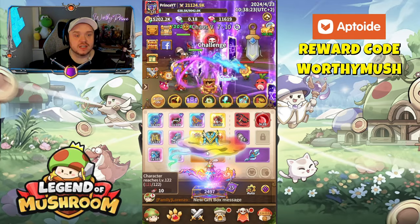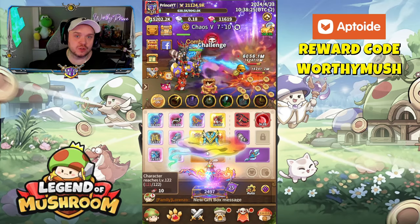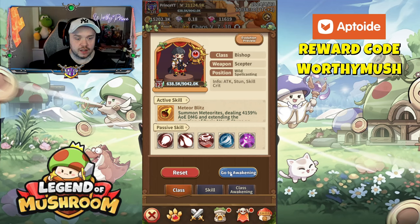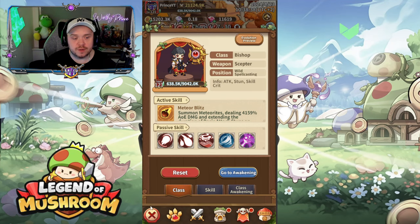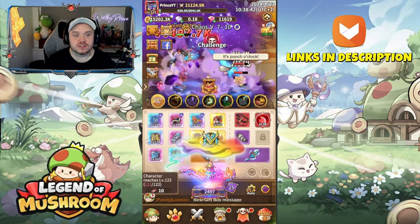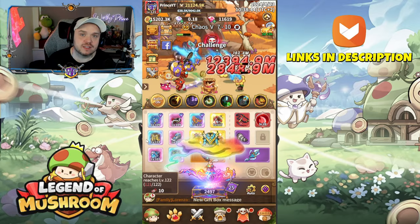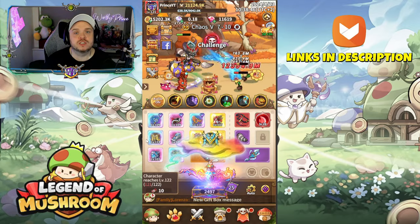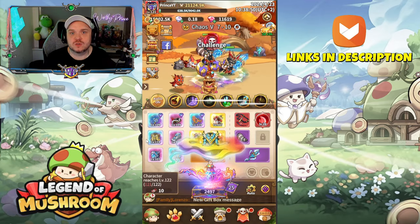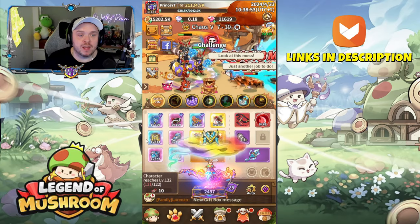The idea behind this is if I decide I want to switch to a warrior class — which is really easy to do, you just click on the skill button, click reset, it costs 4,000 gems and you can completely reset your character to another class. But if I want to do it, the issue is all the gear I've currently got is for a mage. That's why I'm building a secondary set in the background which is going to be for warrior.